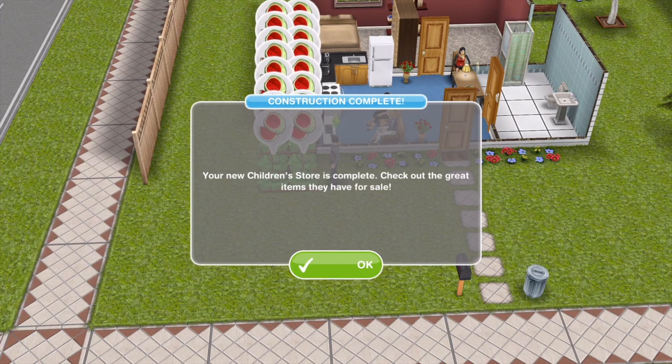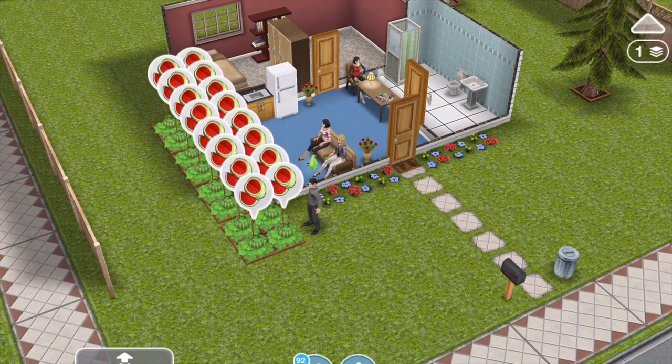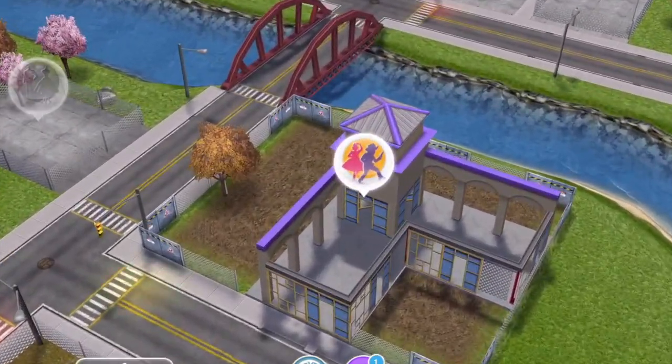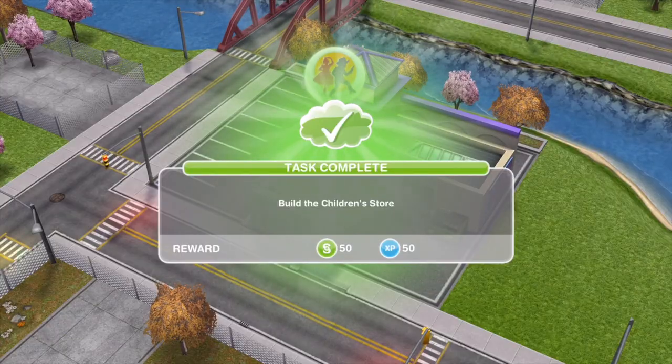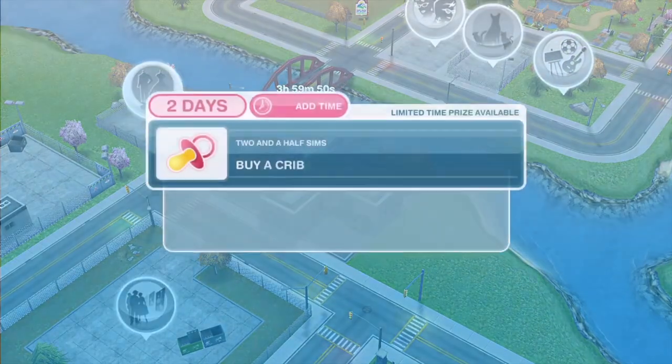My children's store is now complete. You'll get a pop-up when it is complete. To complete the task, go out onto the town map, head over to the children's store — you'll see it flashing — and click on it. That's task complete: build the children's store.